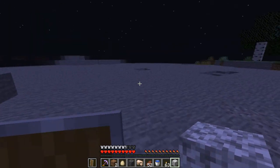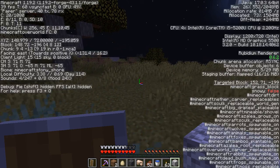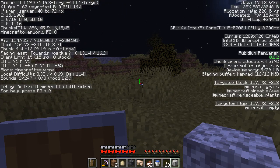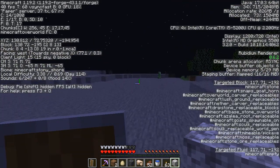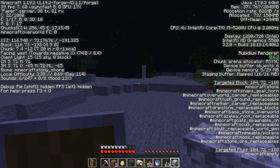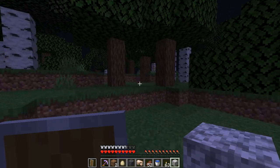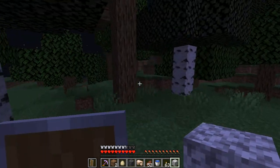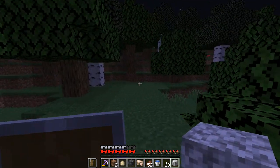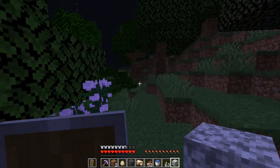Oh, you want to kill the warden like this? Yeah, why not? Maybe. The deep dark should have all these other things we need — it's got disc fragments and a new disc, and then there's also the echo shards and the sculk stuff. Let's go prepared for the fight. I have a Power 1 bow already.